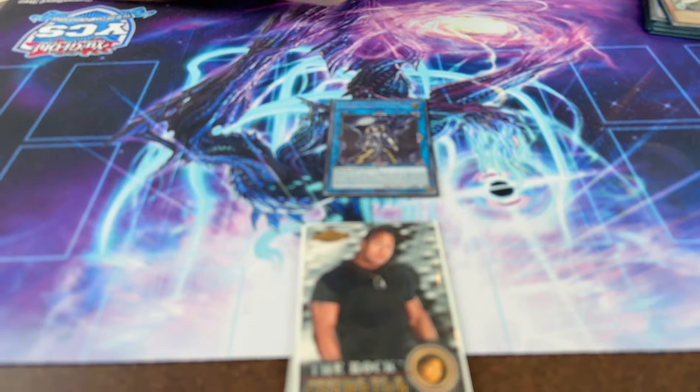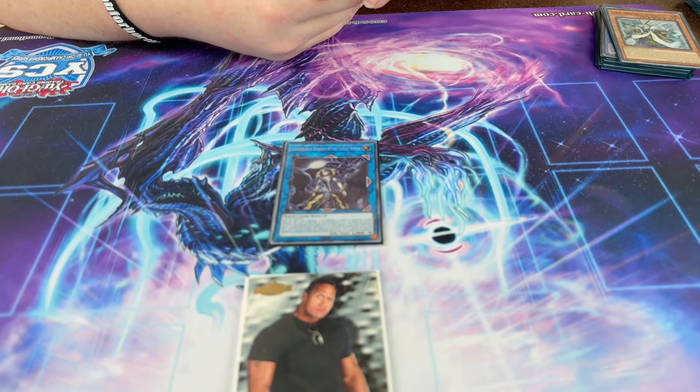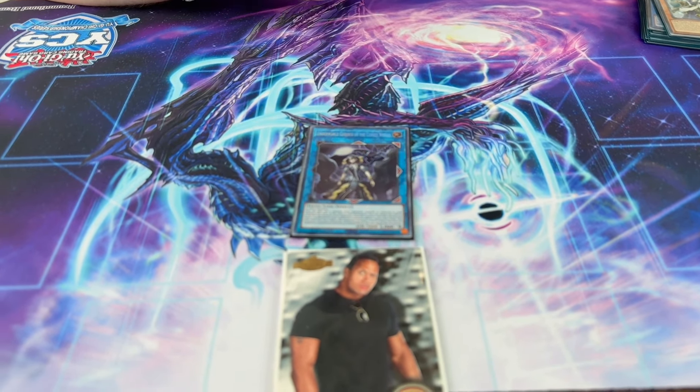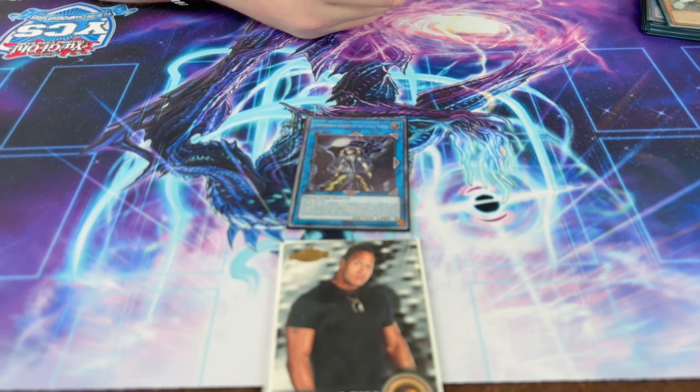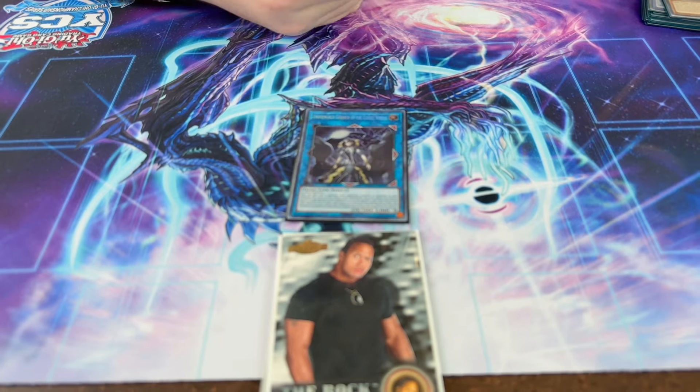Extra deck — I don't really feel there's a right or wrong answer here because the deck only went into the extra deck about half of my duels. Good utility is the goal; you just pack in the best utility for your local scene or whatever you think is the best deck in the format. For starters, Underworld Goddess because Purrely is still a thing, and Chimera can do Light and Dark into Chaos Angel, which I literally can't deal with otherwise. I never summoned it, but I'd rather have it and not need it than need it and not have it.